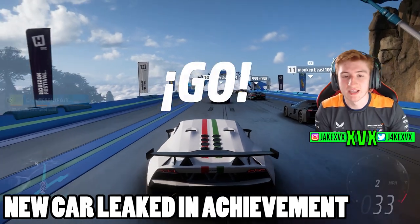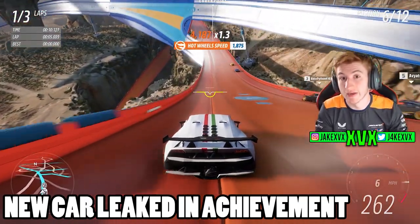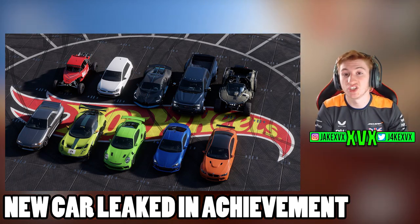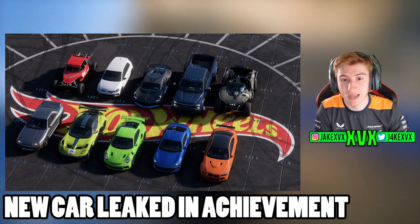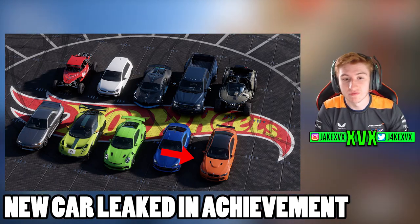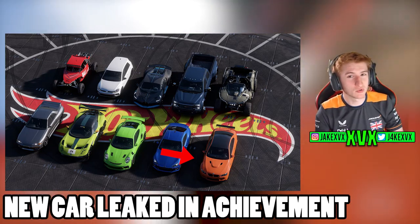The next one is a bit of a weird one — it is a new car which isn't in the game yet, but has been spotted within the Hot Wheels achievement screenshots. Each achievement has an image, and there is an achievement for getting 25 wheel spins within the expansion. The image shows quite a few vehicles parked at the Horizon Nexus outpost, and if you look in the bottom right-hand corner, that's the BMW M3 GTS, the E92. So maybe we're going to be getting the E92 BMW M3 GTS at some point in the game.